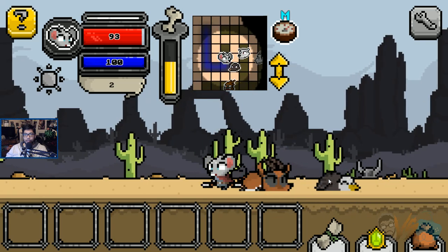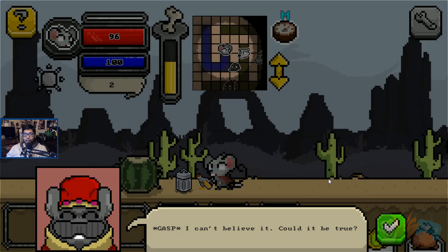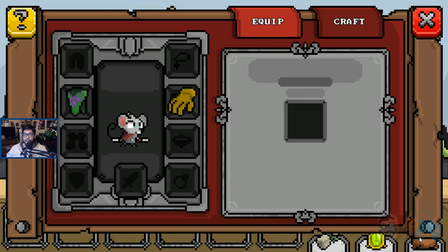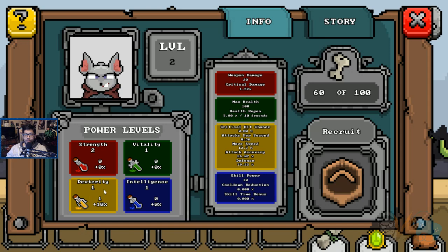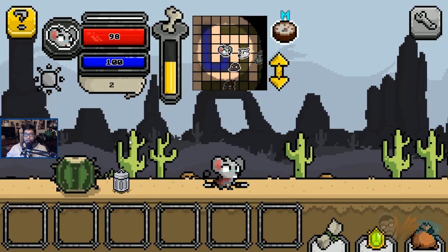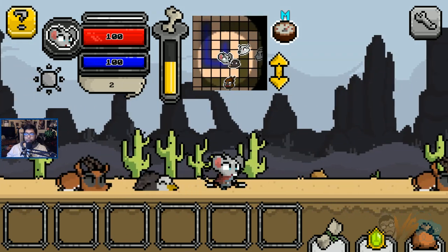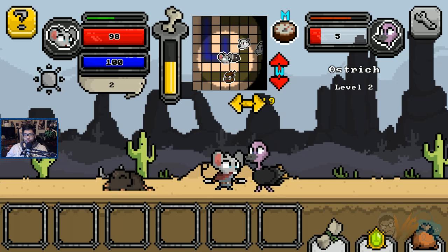Oh, I have regeneration — probably a vitality thing. This game is interesting, this is cool. A trash can — could it be true? It appears you have discovered magic juice. Every time you collect more, your power level increases. Find more details about the amazing substance in the bottom right. Magic juice! This gives me plus 10% dexterity. Look at all these dead guys over here. What a weird, weird game. I'm digging it so far. I'm down to keep going.